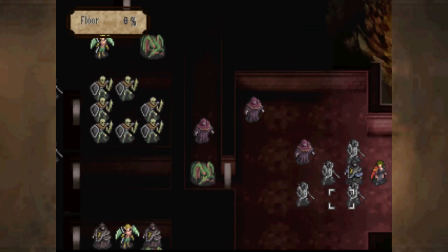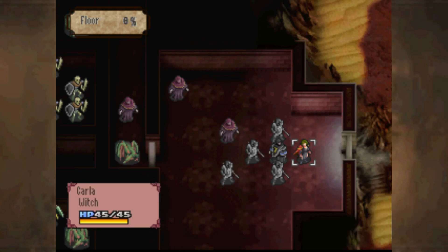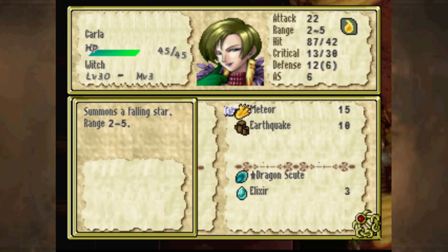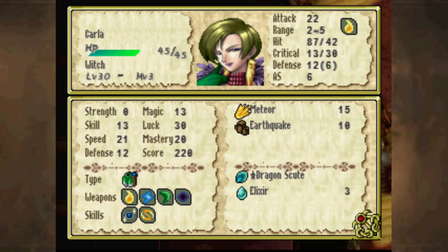The objective here is to defeat the boss, who is yet another palette-swapped dark bishop, and then have Holmes stand in front of the door at the end of the map. It's a little confusing, but it'll make sense once we get there. Also, Carla's on the map now. Her stats are fairly high overall, and she has Meteor and Earthquake, so no way of actually countering at close range. But she also has the Dragon Scoot, which halves damage received. That is ignored by Holmes' and Rudin's legendary swords, though.